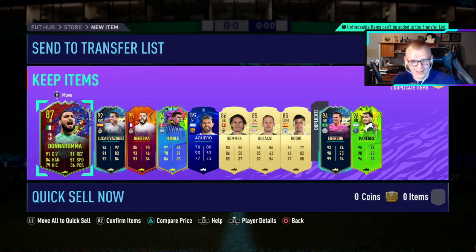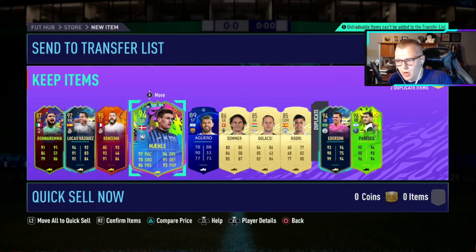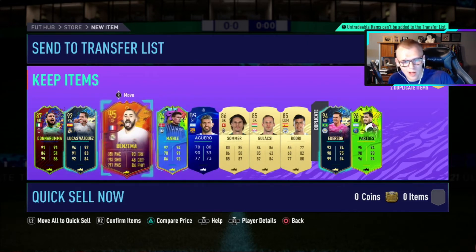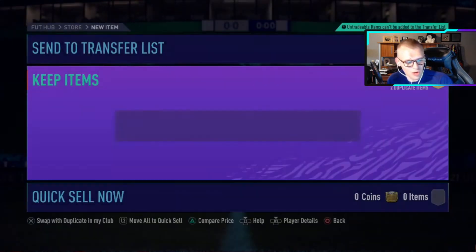Off of this fodder, it's safe to say we can craft an 87 all over again. We'll have excess, meaning we don't need to use every single one of these high-rated cards - we can use some lower fodder as well. So if you guys do this, it should be relatively easy to essentially get any card left in the game. Just kind of do it over and over.